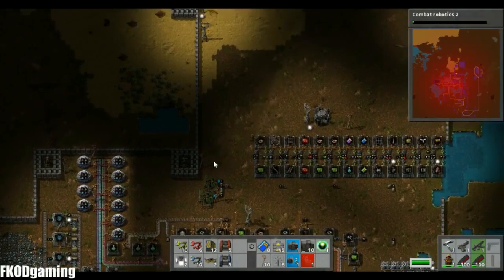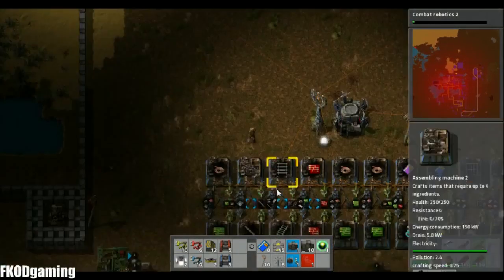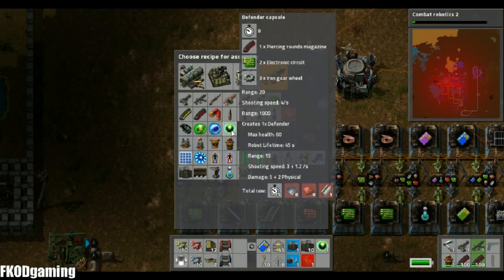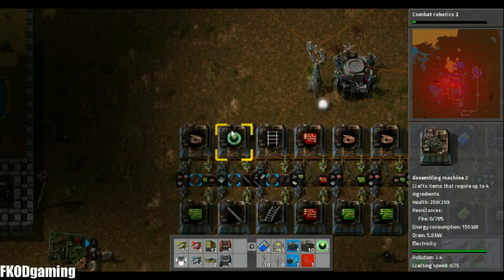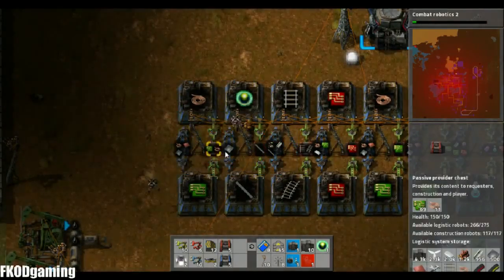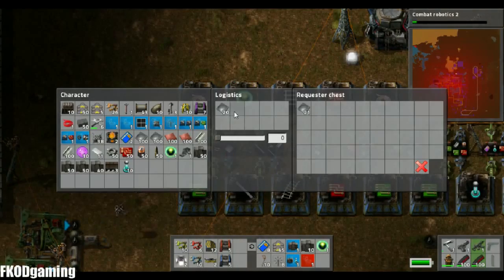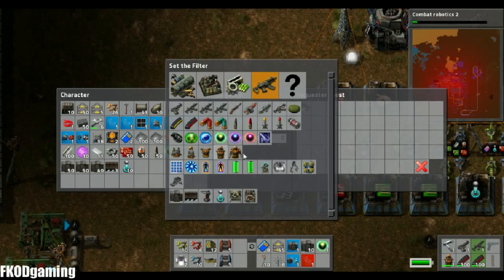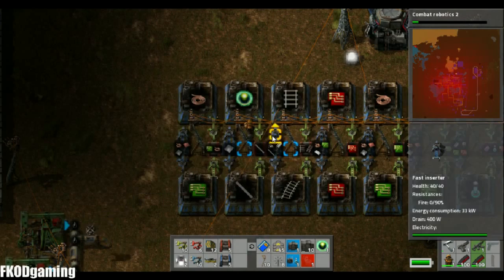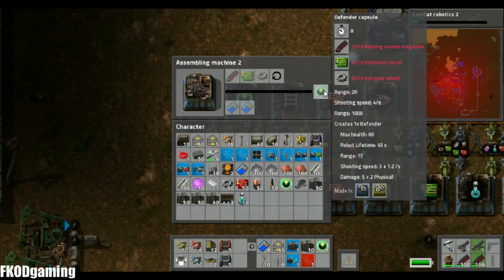I thought I researched that — apparently not. I need to research combat robotics too. That shouldn't be too bad because Blue Science is almost caught back up. So I should have enough to do that without really an issue. Let's set up our defender capsules.